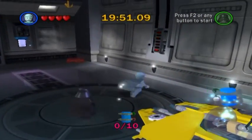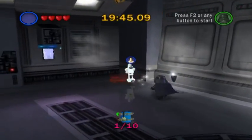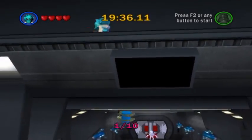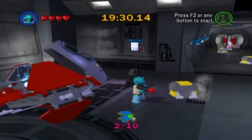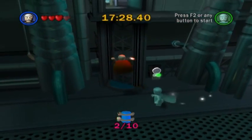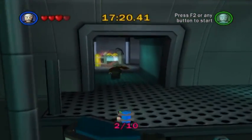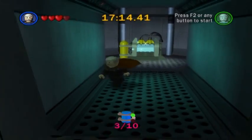The first thing we need to do is go over here and grab the first blue minikit. After that, we need to use a blaster character to grapple up, and then once we walk all the way to the other side, we collect minikit number two. I've activated this astromech panel, and this third blue minikit is quite difficult to find. Once you have cleared the room of all the battle droids, you'll want to go to where the stud generating machine is and go behind it to obtain minikit number three.